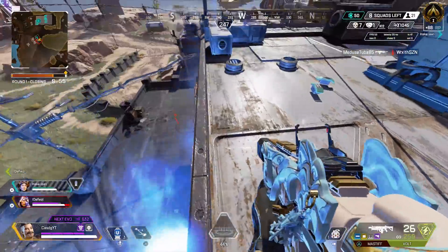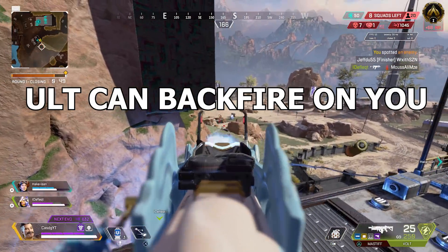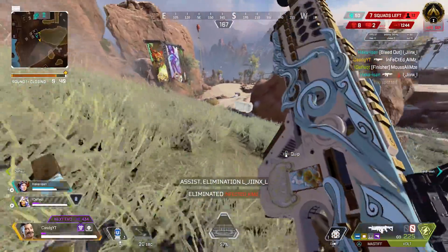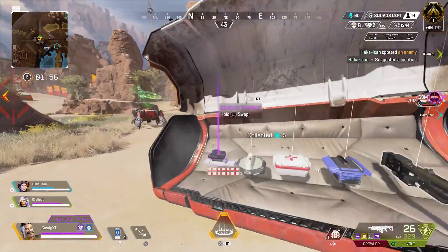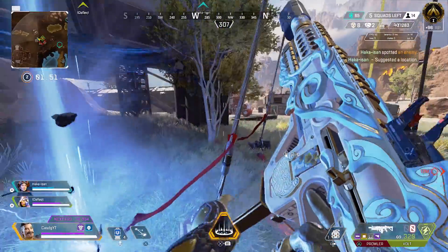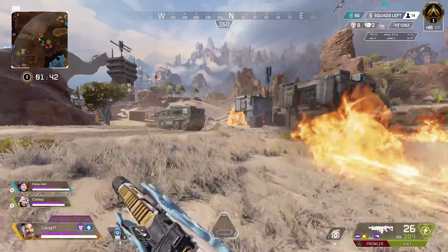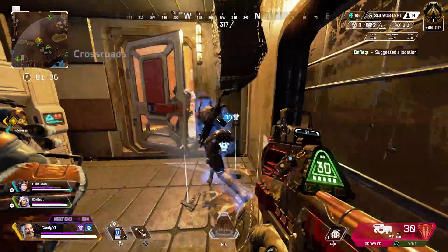Another negative is that his ult could be used against you — unlike Caustic, whose gas cannot hurt him, with Fuse you can burn yourself with your own fire, which kind of sucks. With Revenant, his own balls cannot hurt you. With Caustic, his own gas cannot hurt you. But with Fuse you can hurt yourself. I understand why — physics — but you've got to watch out for your own fire.